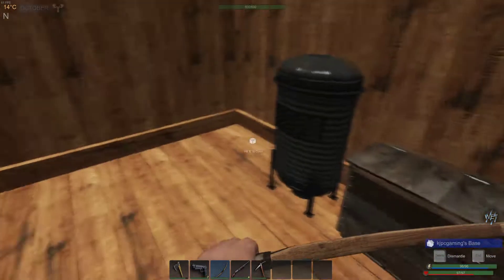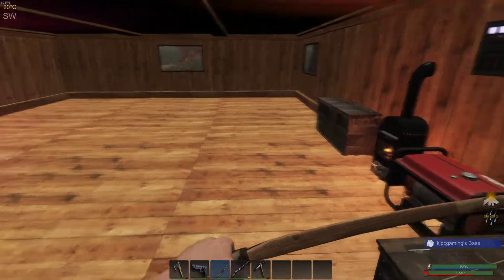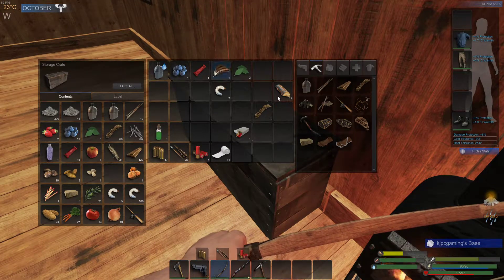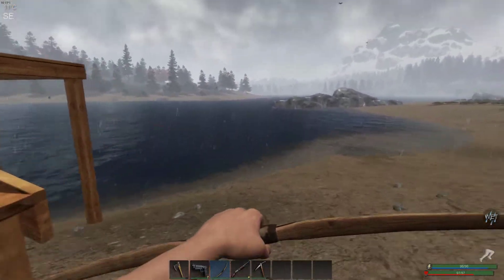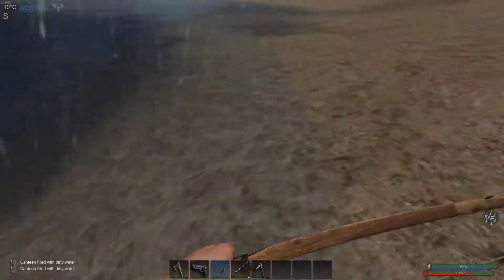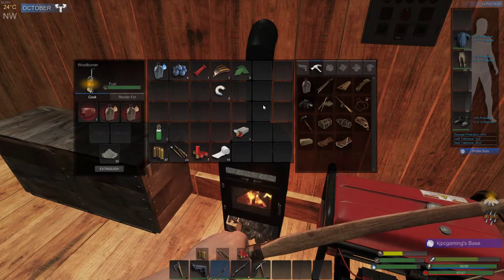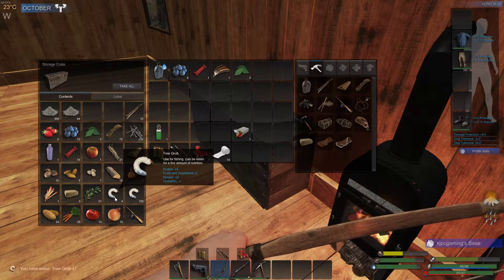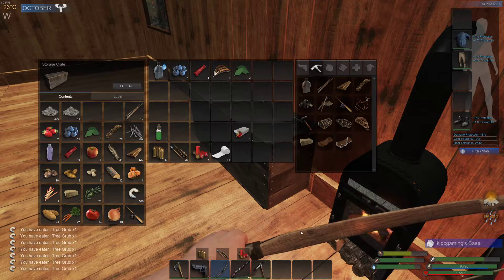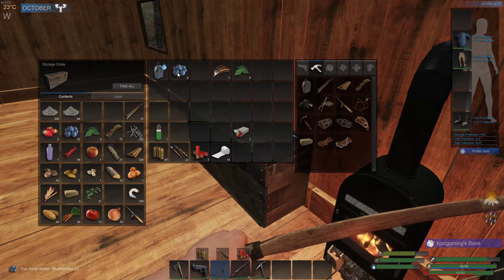I'm just moving stuff so I can see it. Let's put it all away first, we'll get some water cooking. I can eat protein bars. I'm overflowed on grubs so I can eat those — I'll just eat all of them. That'll bring my protein up. And that's almost done — that goes there, that does, that does.